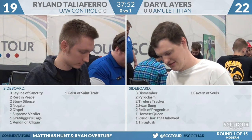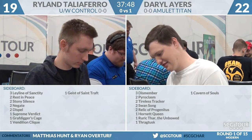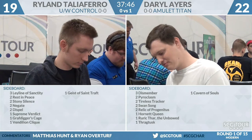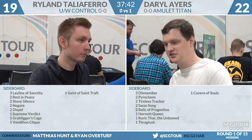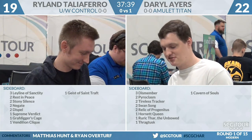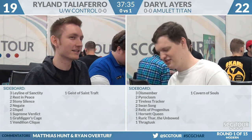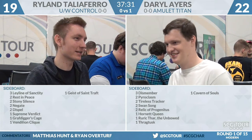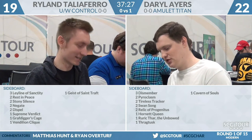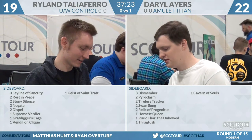Game one goes over to Daryl Ayers on Amulet Titan. Ryland was pretty heads-up as well, destroying the Tolaria West with the Tectonic Edge — he just had a draw that didn't line up. Ryland never committed the Detention Sphere. Daryl made the second Amulet on the turn he was going to combo, and Ryland was pretty heads-up with the Tectonic Edge. This is a tough match for Ryland, though we'll talk about the sideboard in a second.